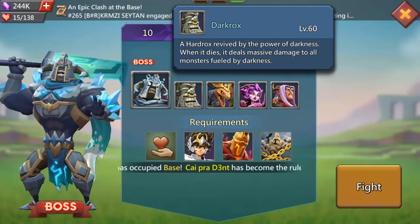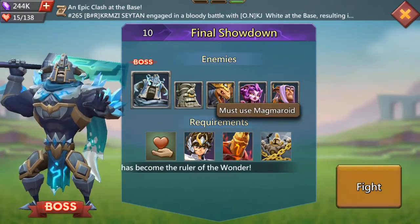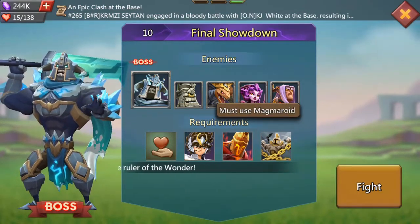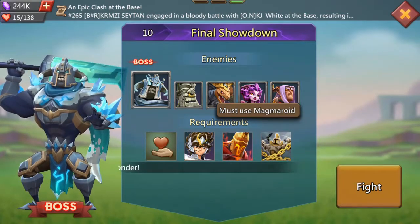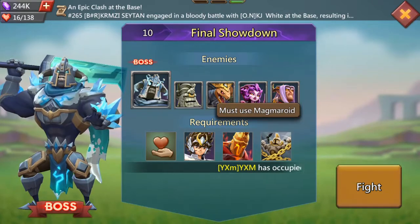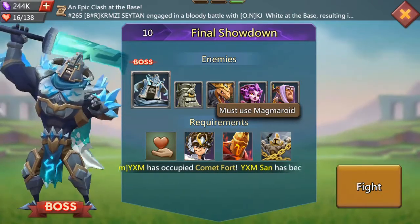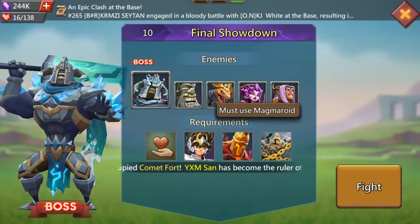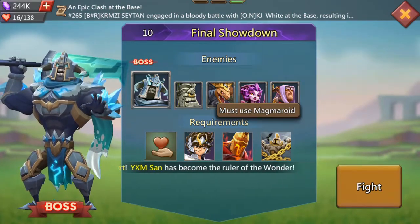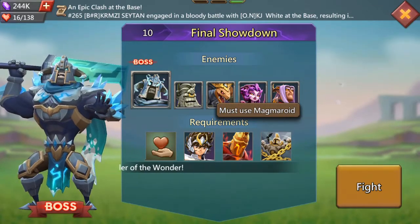Requirements have gone back to normal — all heroes must survive. I've got to use Pegasus and another required hero. In this case it's Magamaroid. He's a really nice pay-to-play hero to have. He can stun enemies and he also does quite a bit of damage, so he's nice to have on your team. He won't hinder you, you'll only like using him.